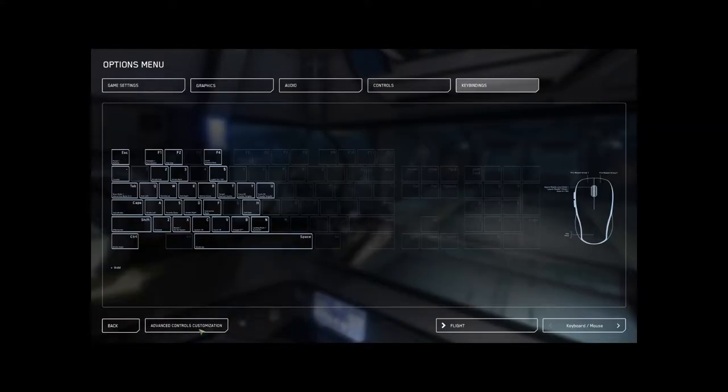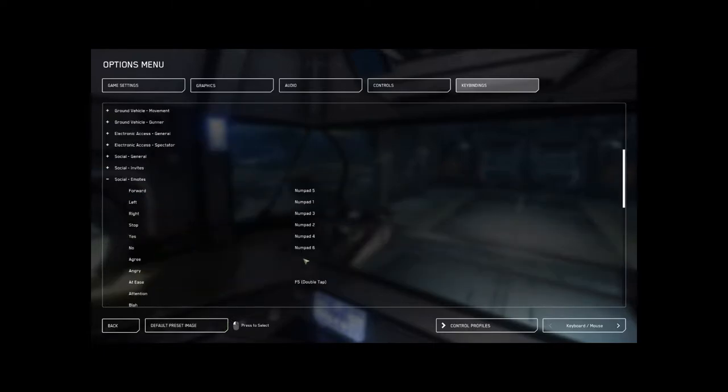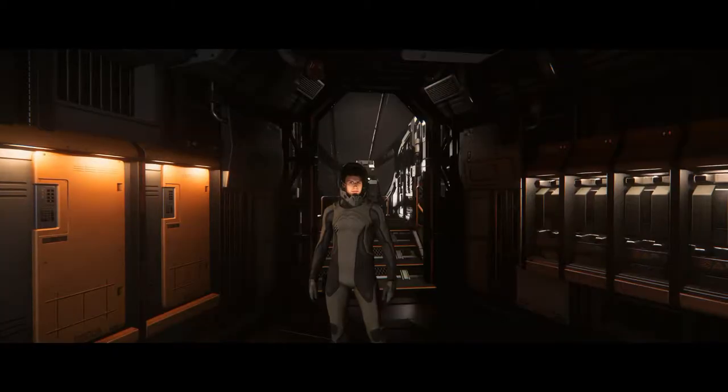Go to key bindings, and down there are your social emotes. You can see that you can bind these with tap or double tap — select it, hit Y, it'll add double tap. Hit Y again if you don't want it to be a double tap, then double left click to bind it. Also on your number pad you've got 4, 5, 6, 1, 2, and 3.